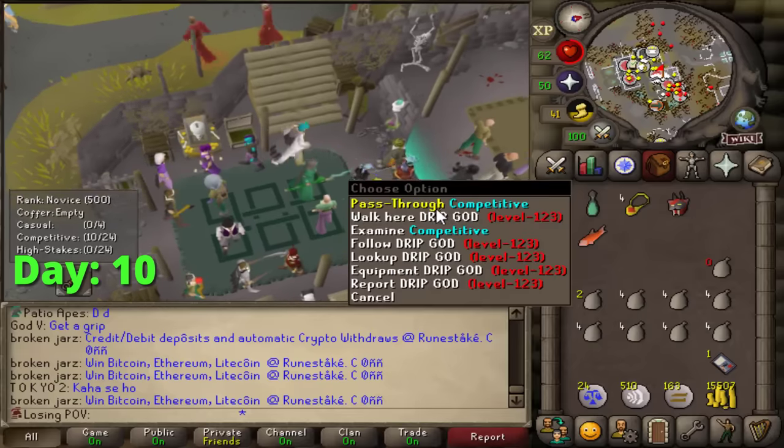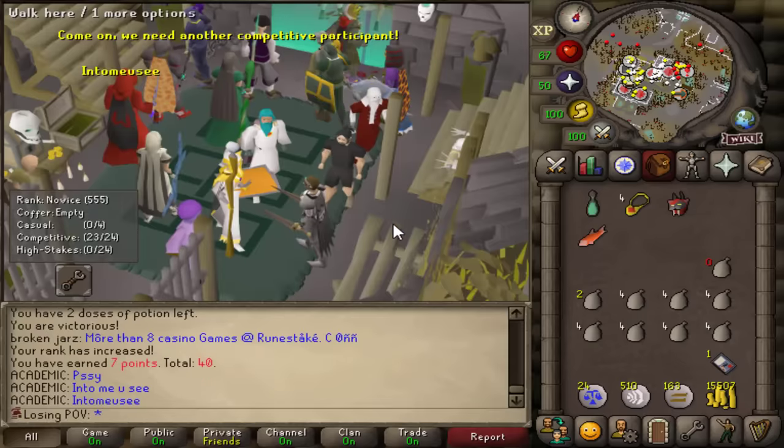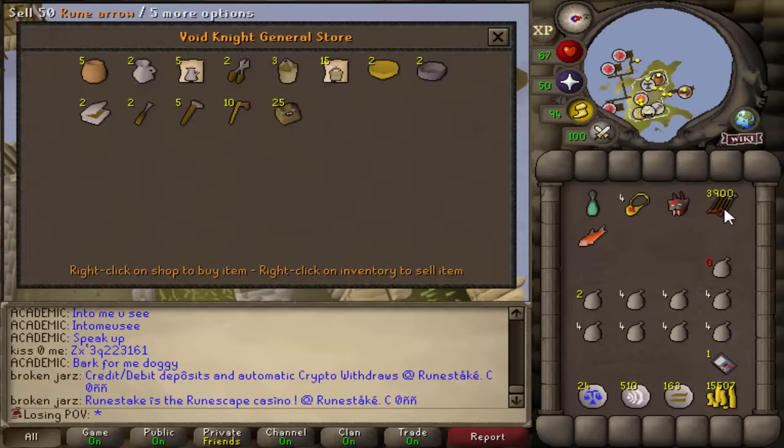My best money maker right now — Last Man Standing. After playing for one hour, we bought Rune Arrows and sold them to a general store and made 160k. Very quick money for an early game Ironman.